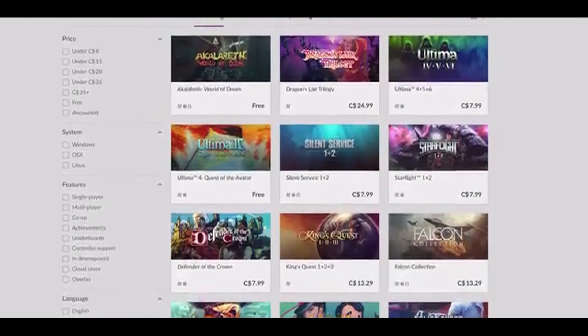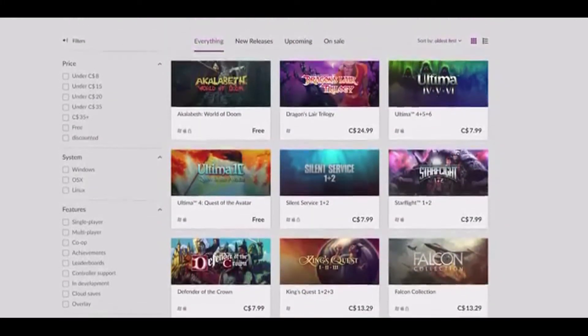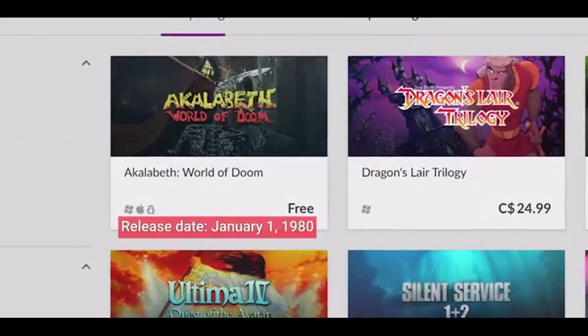On the subject of compatibility, there's the back catalogue of games which numbers in the tens of thousands, with a shocking number of old games still being playable on modern hardware. I fired up 1602 AD — a game from almost 1602 AD — on my Windows 10 PC with a Titan RTX on it, with minimal tinkering required.